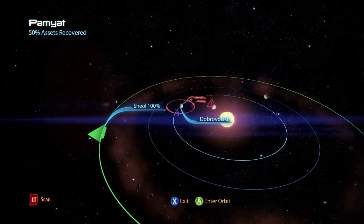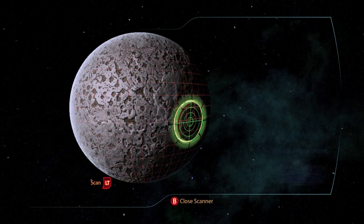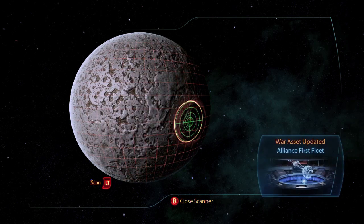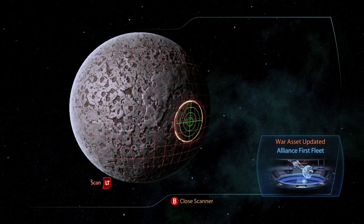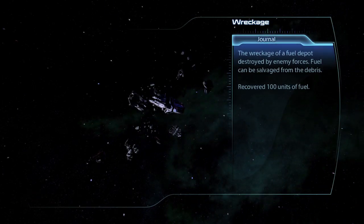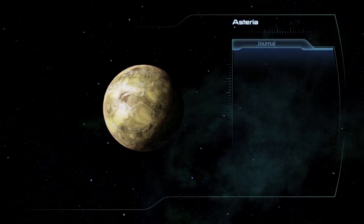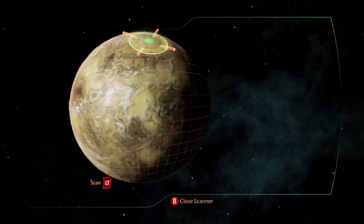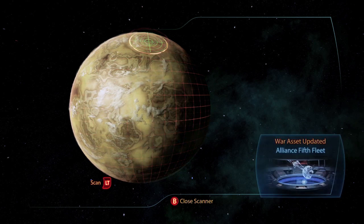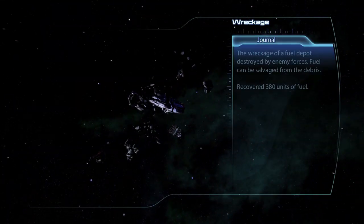The second system Pamyat, on the planet Drobrovalski, has the Alliance Frigate Leipzig, which updates the Alliance First Fleet by 15 asset points, and there is a wreckage containing 100 units of fuel. The third system Hecate, on the planet Asteria, has the Alliance Frigate Hong Kong, which updates the Alliance Fifth Fleet by another 15 asset points, and there is also a wreckage of 380 units of fuel.